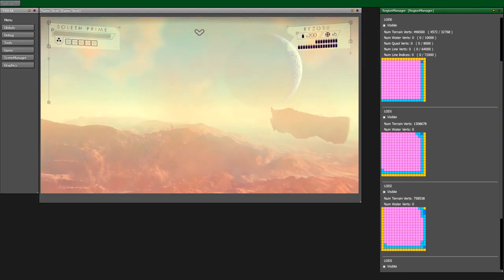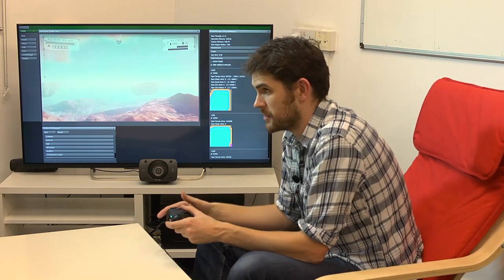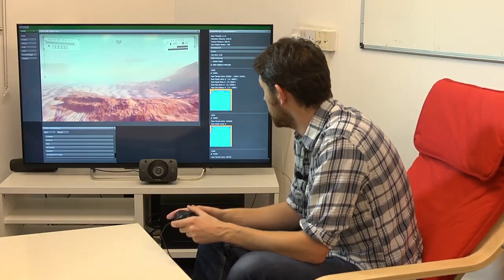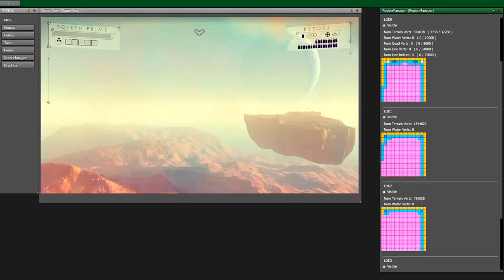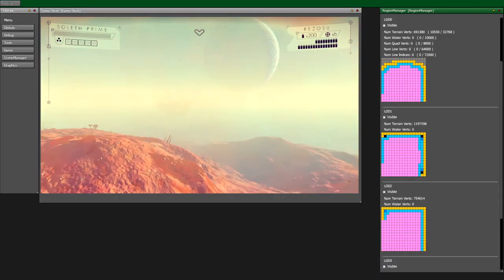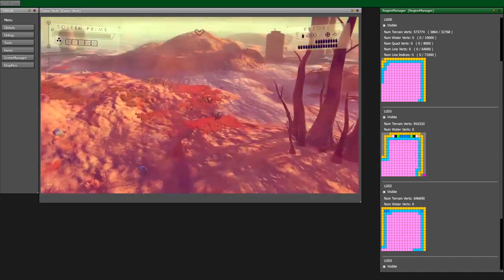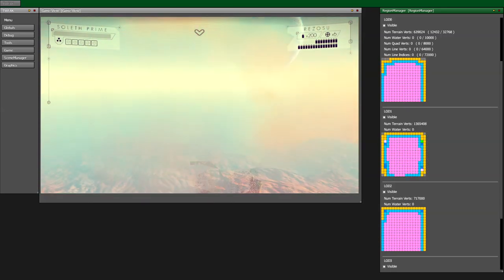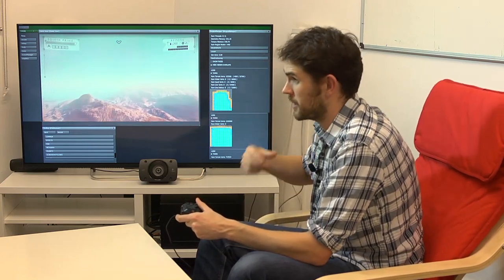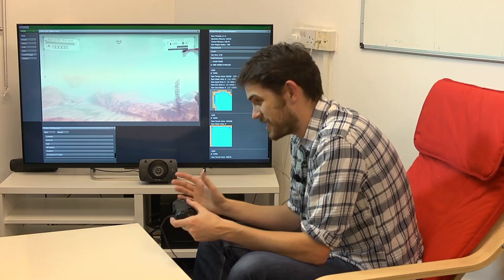In the tools you can see the LOD - level of detail - being generated around us. The highest level of detail is right around us, and you can see regions changing colors all around. Those regions and voxels go from nothing, to becoming voxels generated by the math, then to becoming polygonized with grass, trees, and creatures generated and spawned. It changes colors as you go through, and it's happening incredibly quickly.